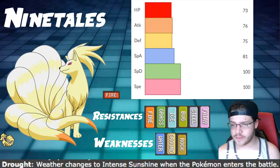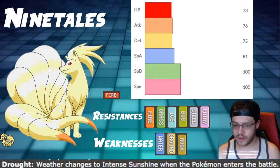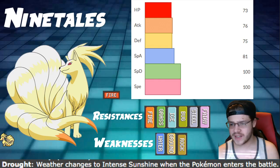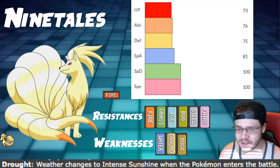The stats differ just barely — this one has a bit more attack, which is very useless, while Alolan Ninetales gets a little bit faster. So Alolan has better stats in that regard since we don't even use attack. But they do have different typing, different move pools — very different Pokemon.